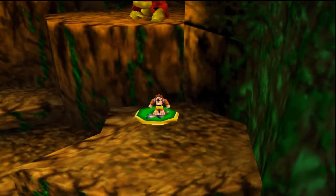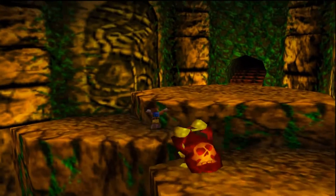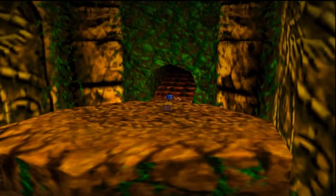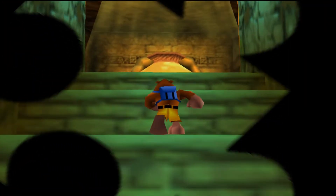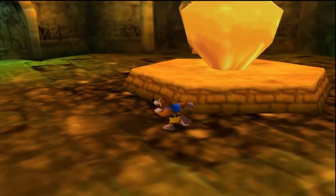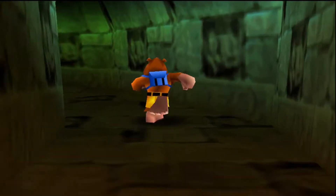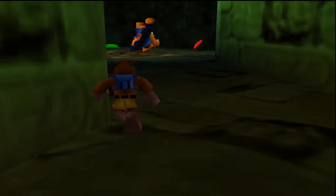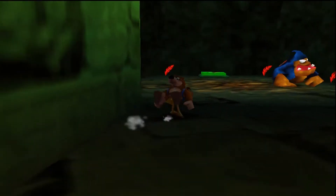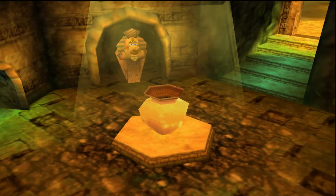I'm going to come over here and make our way through the note door we unlocked last episode. This room gives me some framerate issues, and I'm pretty sure it lags even on the original N64. Doing an aerial attack on that will cause it to break. We come out here.